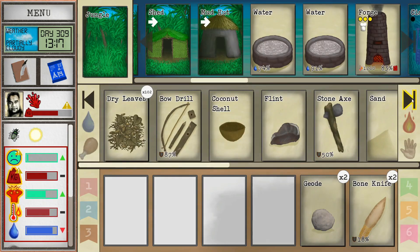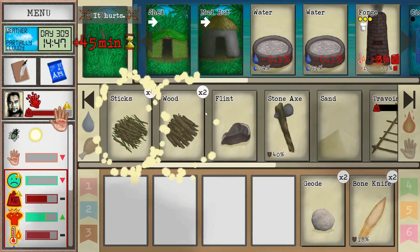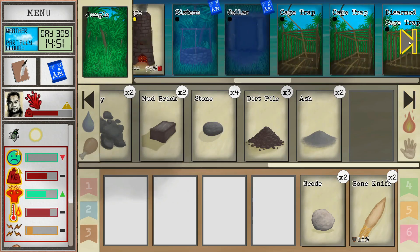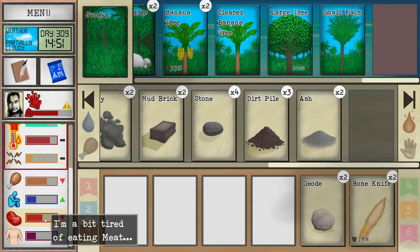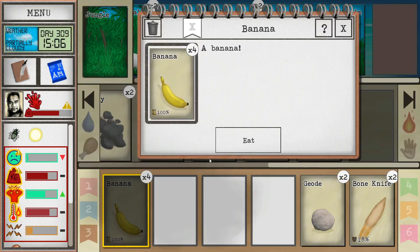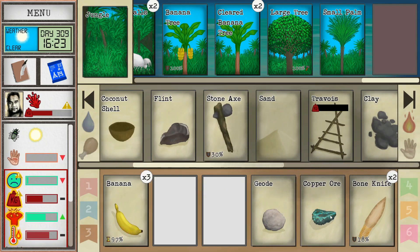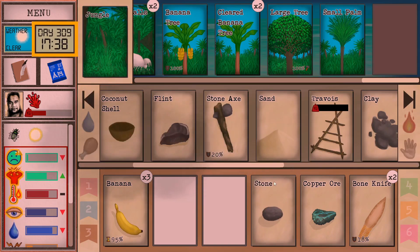I probably need to grab some wood — this is more for inside because I think the forge has probably got enough. Let me take a quick drink. We've got ashes out here and the dirt pile. I need to get some mud eventually. Traps aren't really set because we're doing okay on food. The monkey is still sick of bananas. Let's grab some — the monkey will certainly love a banana. Now I'd also like to crack open these geodes. We got a copper ore — I didn't even know that was a possibility! And now a stone — a little disappointing, but the copper ore is fantastic.